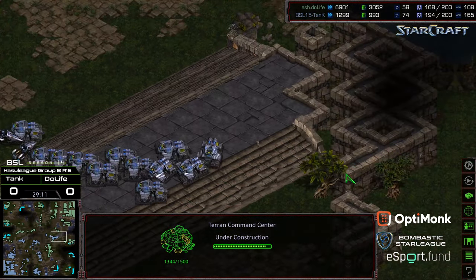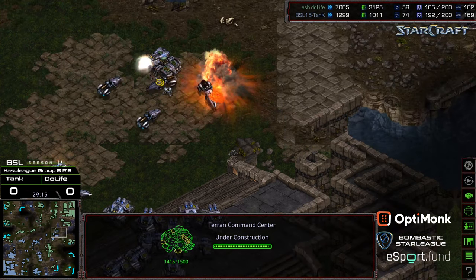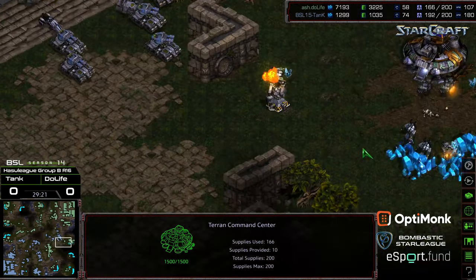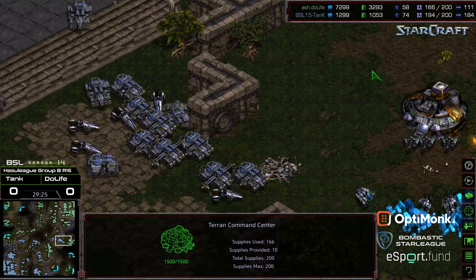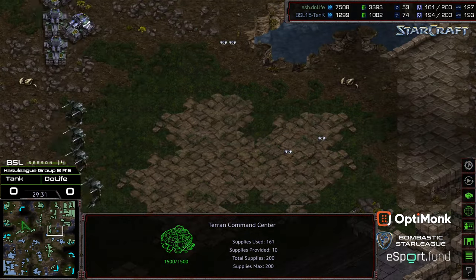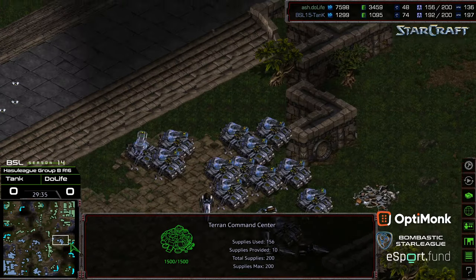In the fight of his life here is Duelife. Tank pressing into breach at the three o'clock — pressuring Duelife's ability to deal with multiple attacks on multiple fronts. It looks like this three o'clock base is going to get wiped out. Some goliaths and tanks moving out for Duelife, but he still hasn't hit 200 supply.